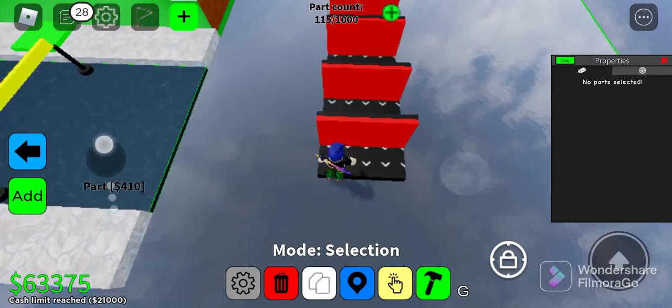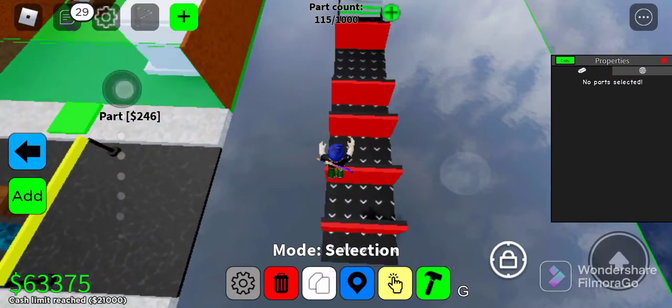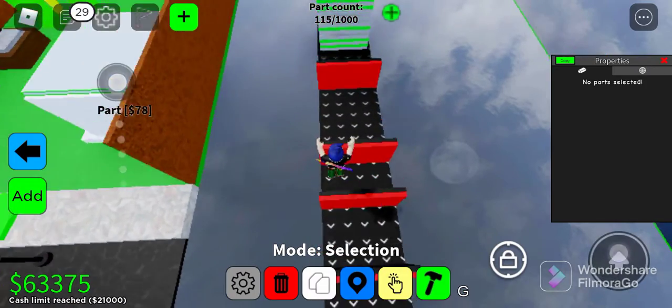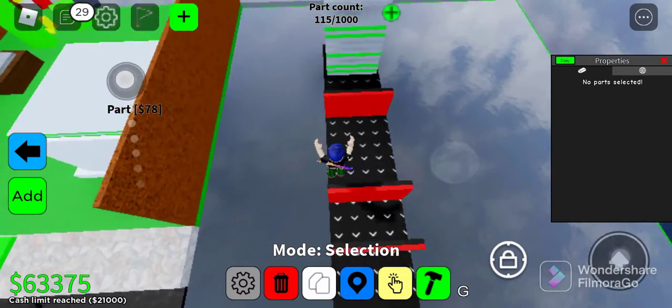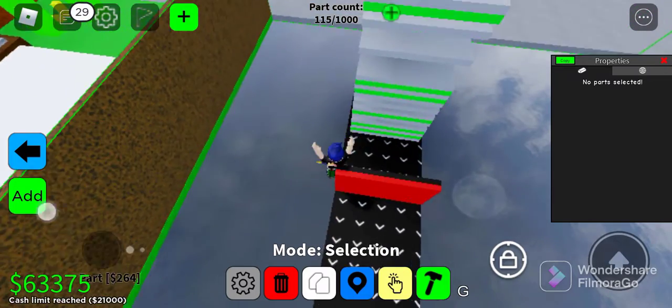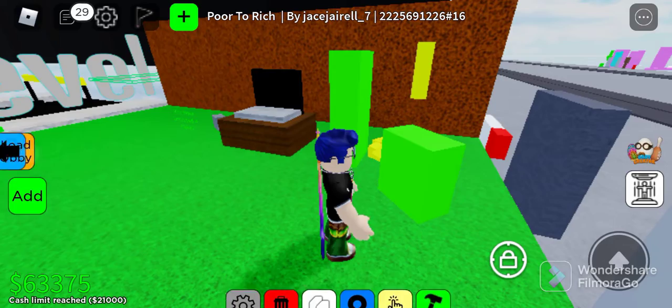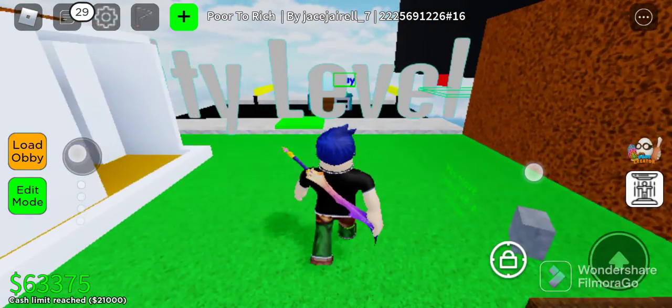We just need to touch it because the push block is dead — it's not working anymore. Now let's touch it. Now we got more money — that money wasn't there before. I have a city level which will be in the next part.